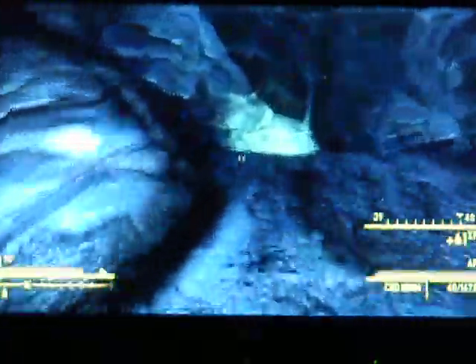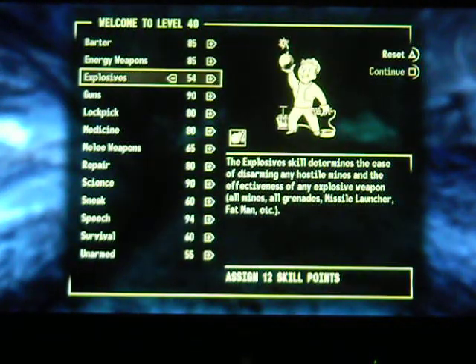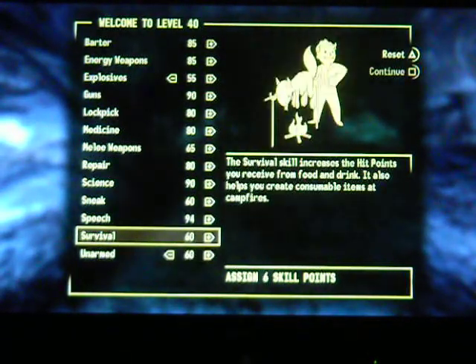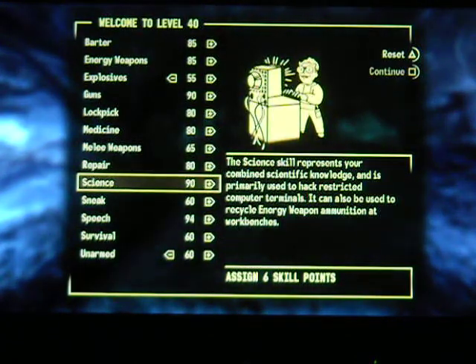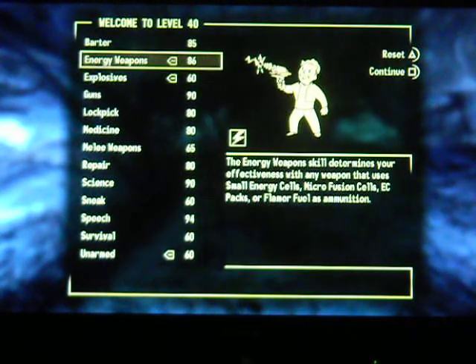That Night Stalker was a little tougher, but then again I also have followers with me now which definitely helps. So now we just got to get out of here, and we've got to level up. What to take - five more to Explosives, five more to Unarmed. Every skill is at at least 60, aside from Explosives - that's a good thing. We'll put our last point into Energy Weapons.